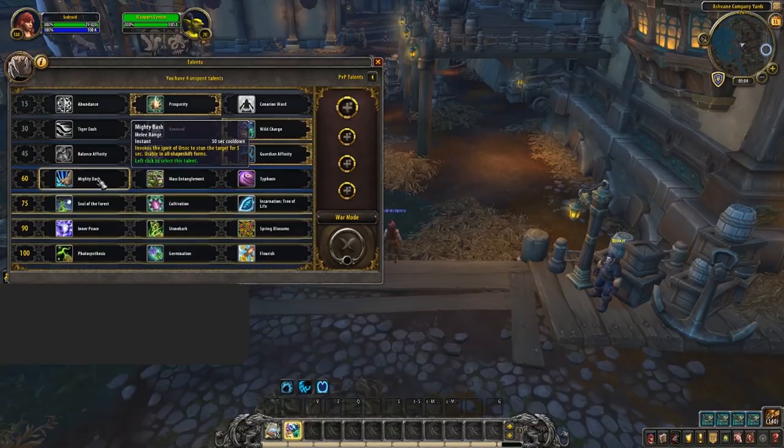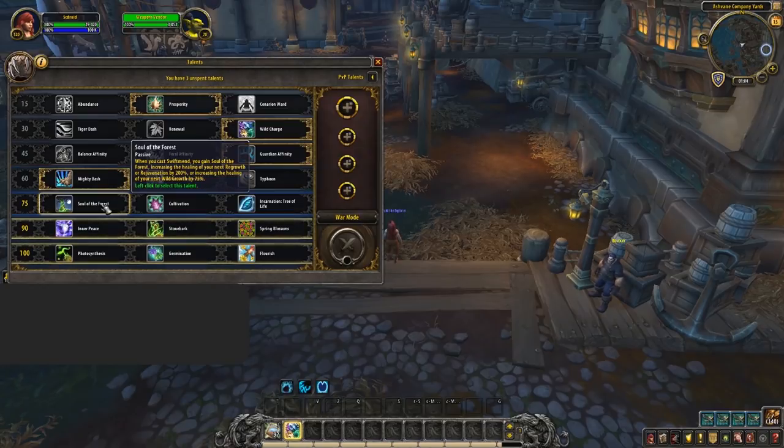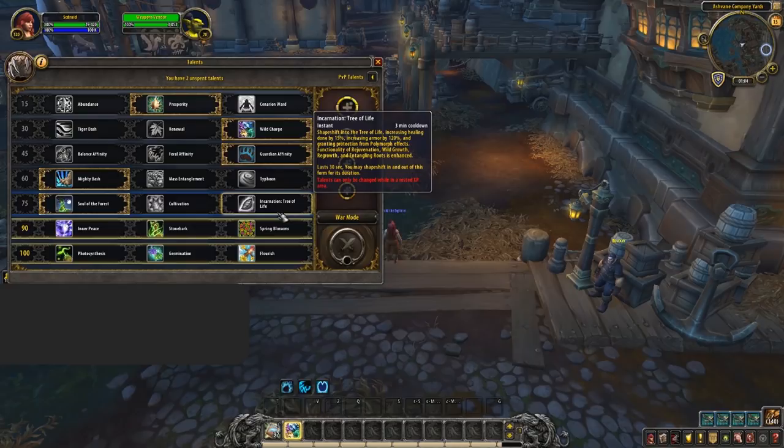On the next row, Mighty Bash should be your default choice. The only exception is when your team has a lot of stuns but you feel you could make use out of Mass Entanglement to take some melee out of the game — very niche but sometimes worth considering. Moving on, on the next tier you're going to want to take Soul of the Forest; this is great all-around and has good synergy with Prosperity and your Azerite traits. However in some very niche situations you can consider Tree of Life — teams looking to win fast with purges are a great example, as it will allow you to easily heal through the damage without needing your HoT effects.